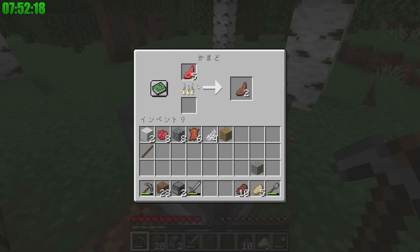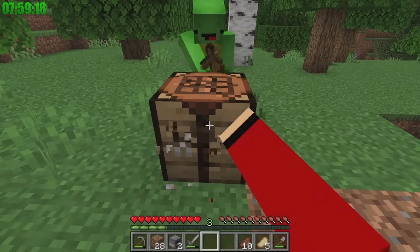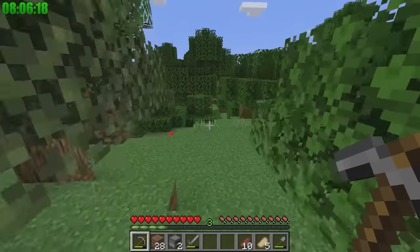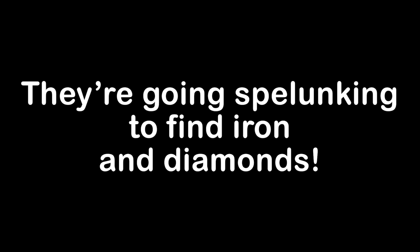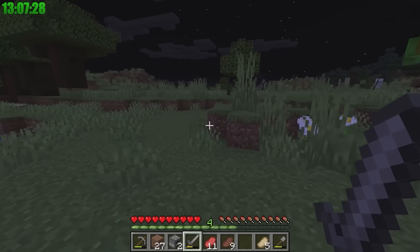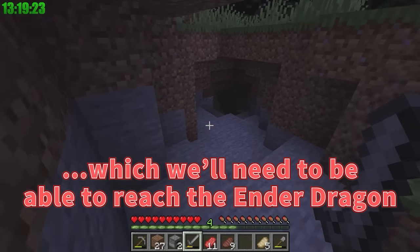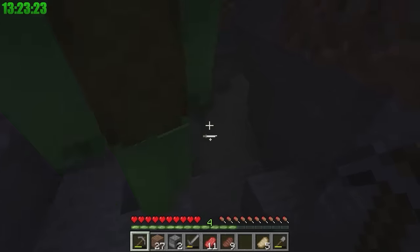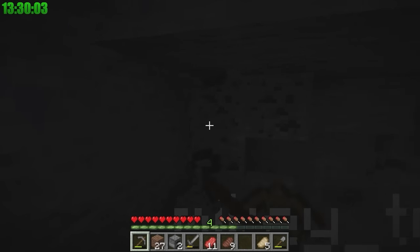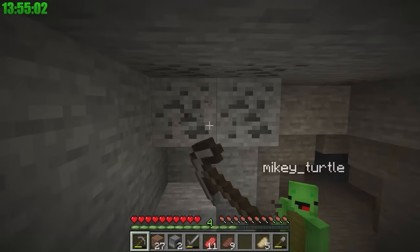Now let's find a cave and get ourselves some diamonds! Spelunking for diamonds — iron and diamonds to beat the Ender Dragon! There's a creeper and an Enderman. Our equipment is too weak, but Endermen drop Ender Pearls, which we'll need to reach the Ender Dragon. Craft some torches, Mikey — it's too dark to see anything! I'll place them. Much better — there's a lot of coal in here!